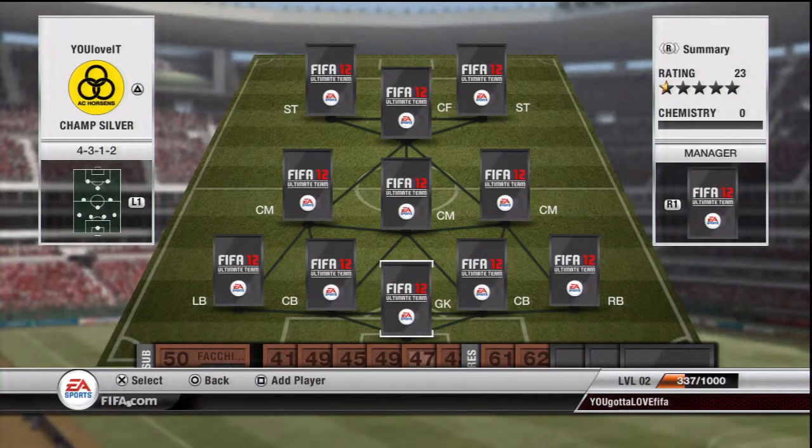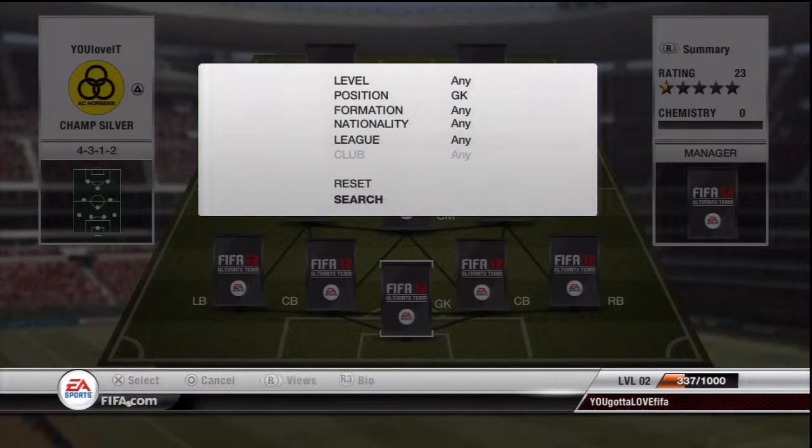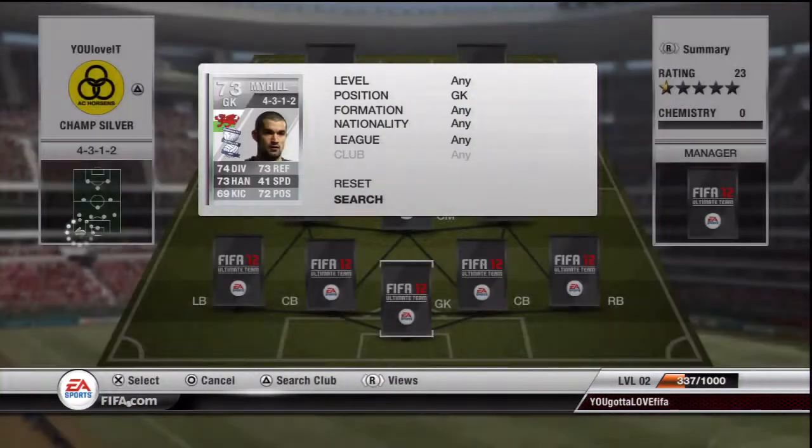Hello, and this is my championship silver squad builder. This squad will cost you around 30k, but there are some cheaper options available if you haven't got that sort of money, even though it's not very much.